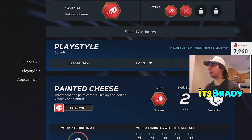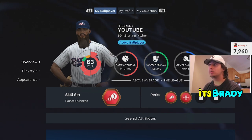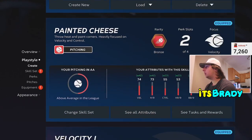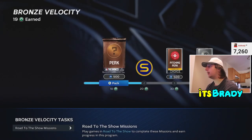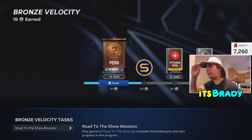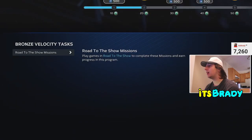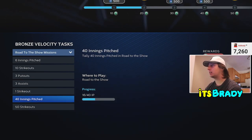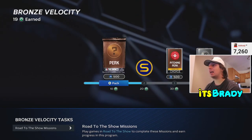I went for the 'Painted' archetype because I wanted my guy to throw gas. You want to choose the Velocity archetype on your ball player so you can get him to throw as hard as possible — eventually this card is going to touch 103 miles per hour. To see where you need to level up, go all the way down to Play Style, then Skill Sets, and look at Tasks and Rewards. I'm at 19 right now, and you get about nine per game, so it's going to take roughly 10 or 11 games. When you hit 40 innings you get 10 bonus, and when you hit 50 strikeouts you get 10 more, so it might take even less.